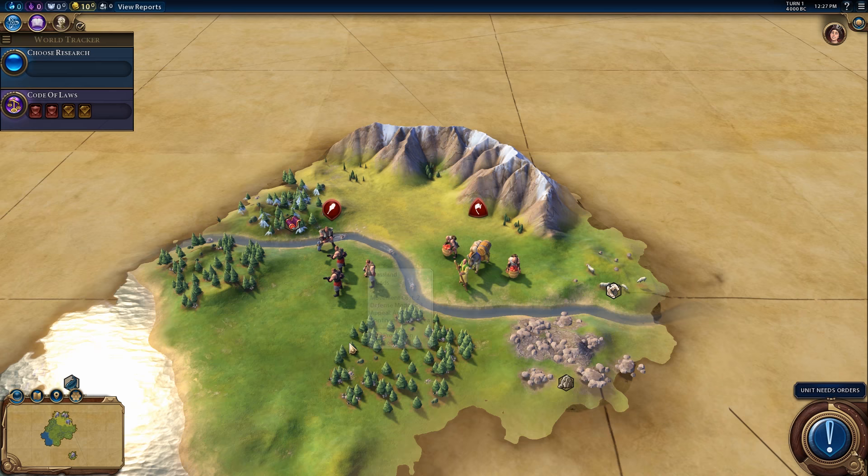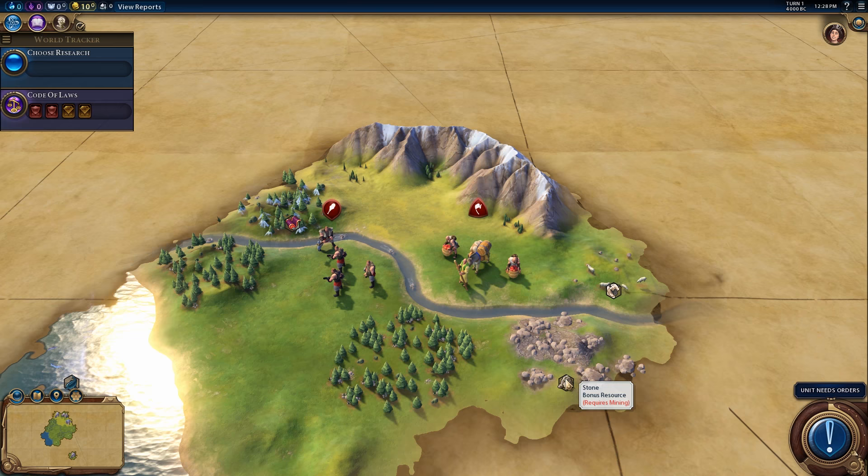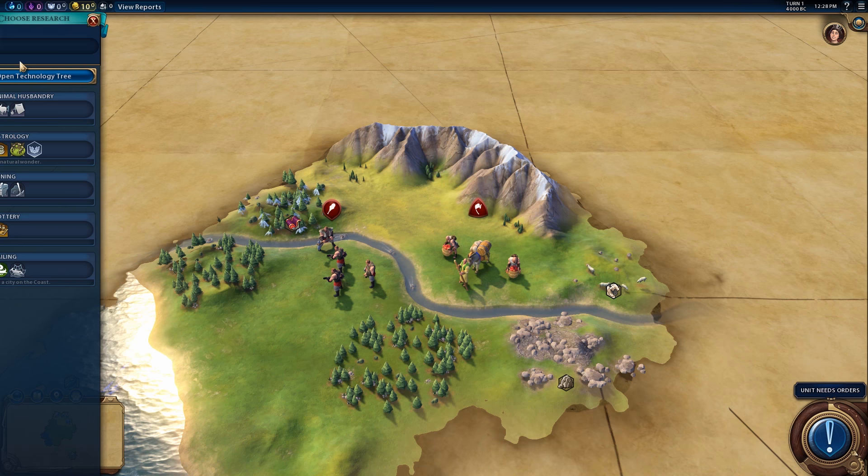We have forests around, which are good for two reasons. First, they could give you an adjacency bonus — two forests equal one faith for the Holy Site District. But also, they're good because you can chop them down and rush the Holy Site District if you need to. Or, if you have stone, which we do have stone, you can go after Stonehenge. That is a really important wonder to consider, maybe not on higher difficulties, but it's definitely possible going after Stonehenge.